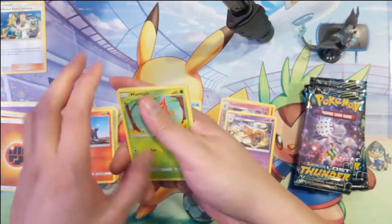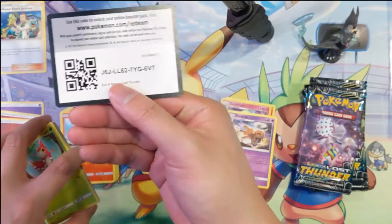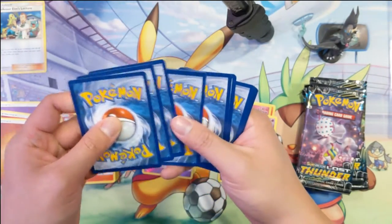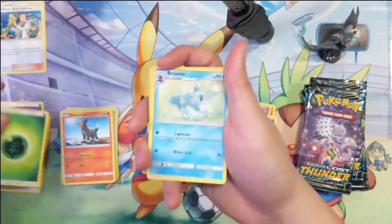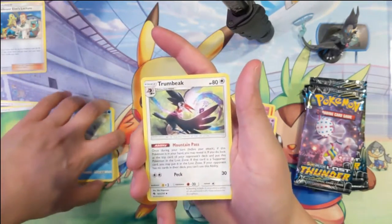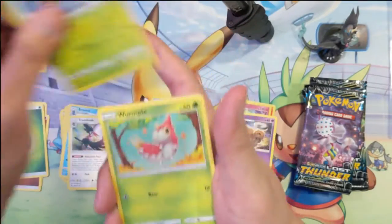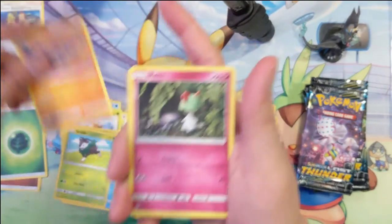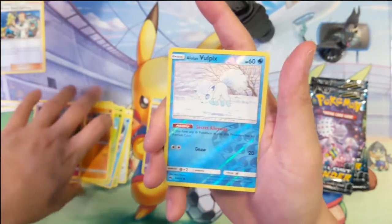Definitely need to pick it up. Trumbeak, Ninjask, Popplio, Skiddo, Onix, Ralts, Alolan Vulpix — nice.